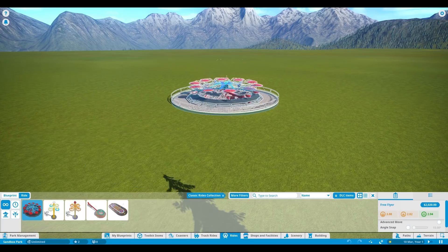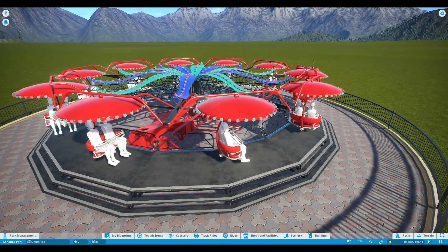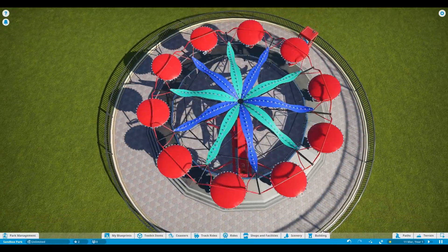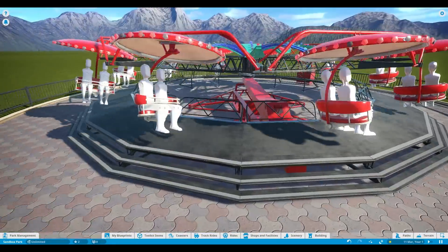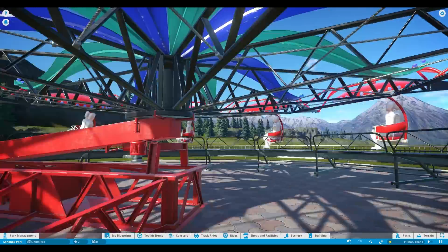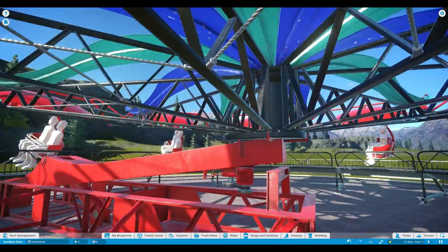So over here we have the Free Flyer, which is a beautiful ride — this totally fits, maybe even a toys land theme. Look at it from the top, that looks amazing. It's so beautiful. And now it's going up at an angle, which is really cool.